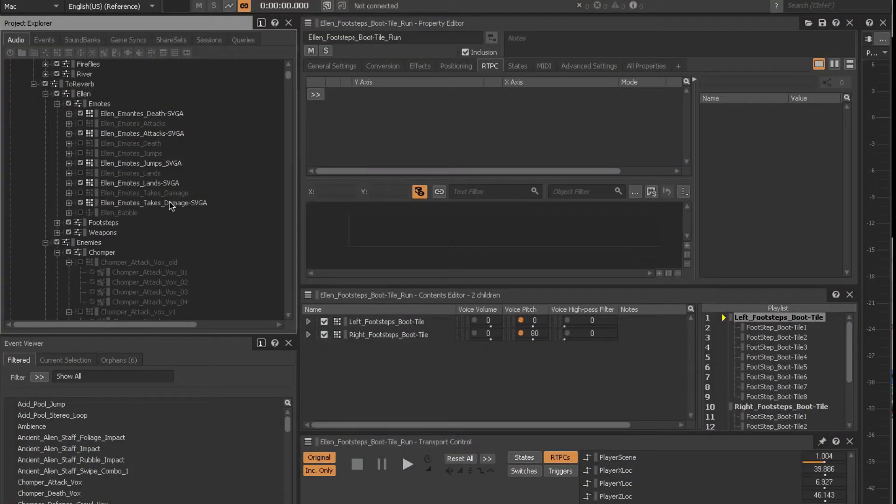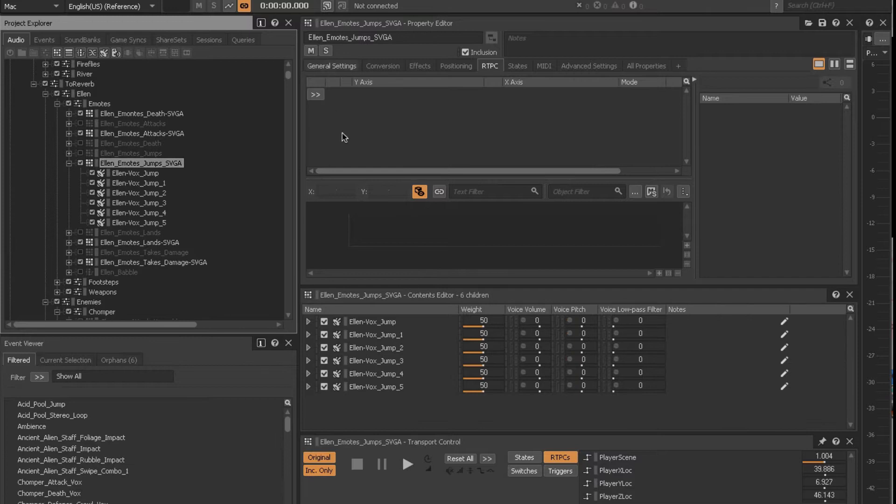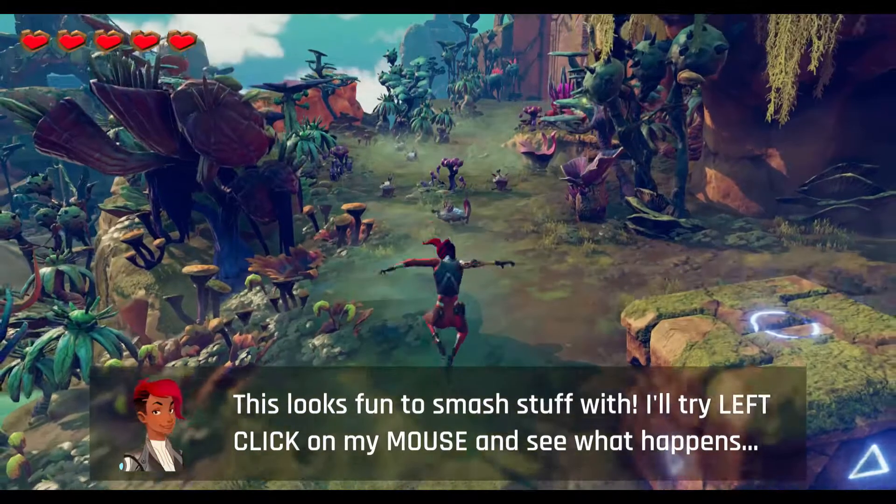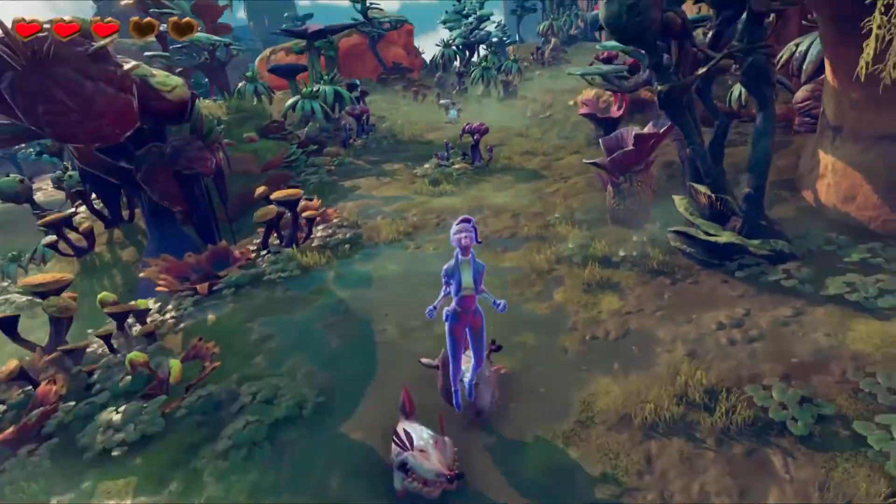Ellen's vocals were recorded in my home studio and then implemented into WISE as random containers to give plenty of variance for her jump, her damage dealt, and damage taken sounds.